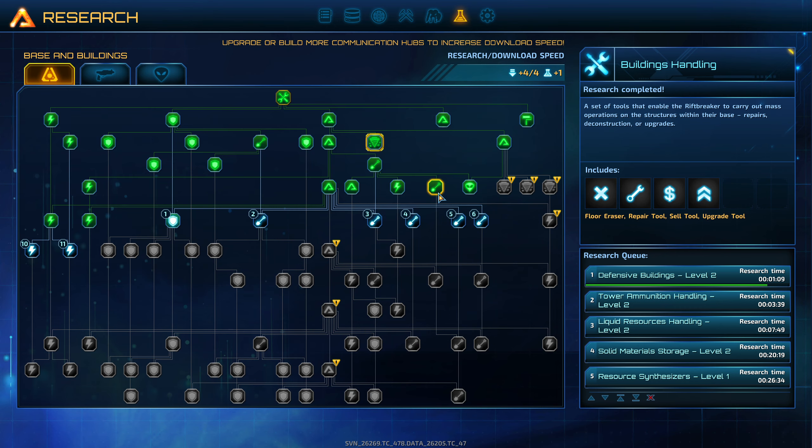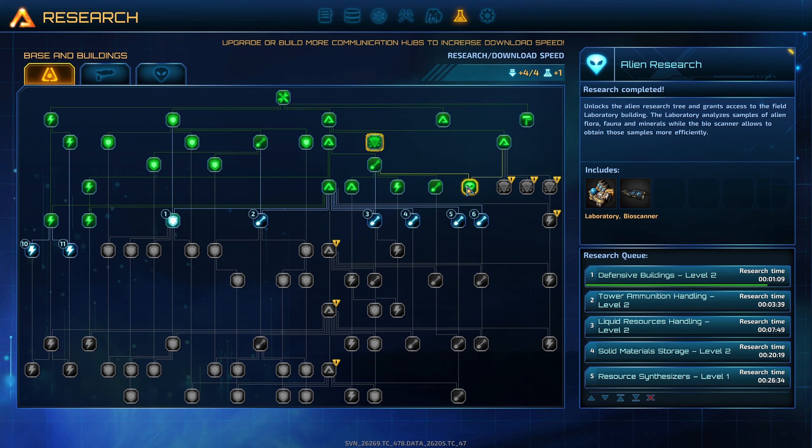There's about one million and one things in here. So I got the bioscanner, but is there something else I'm missing that allows me to do alien research?